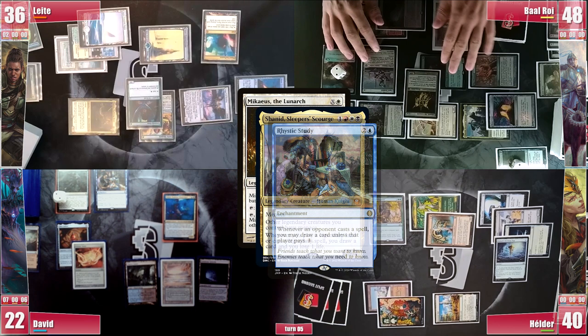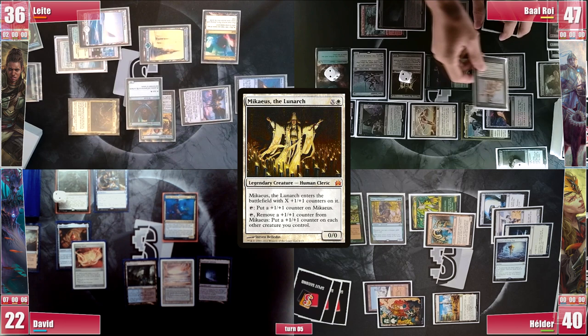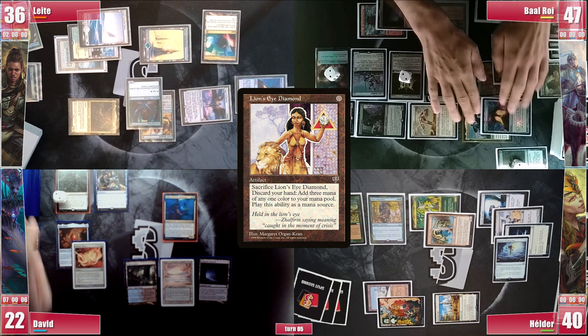He then casts a Lion's Eye Diamond, triggering Rhystic but not paying this time, in case he'll need to fight on the stack with his Red Blast or Facebreaker activations. In the end step, Hélder activates Sensei's Top and gets to his turn.